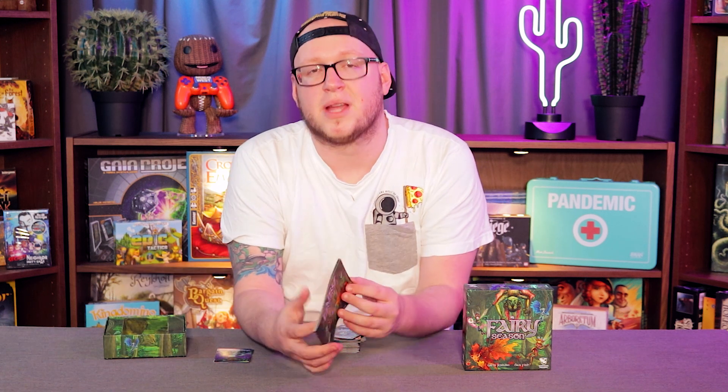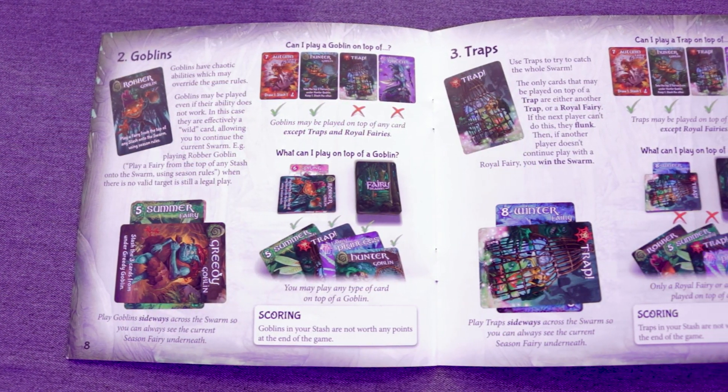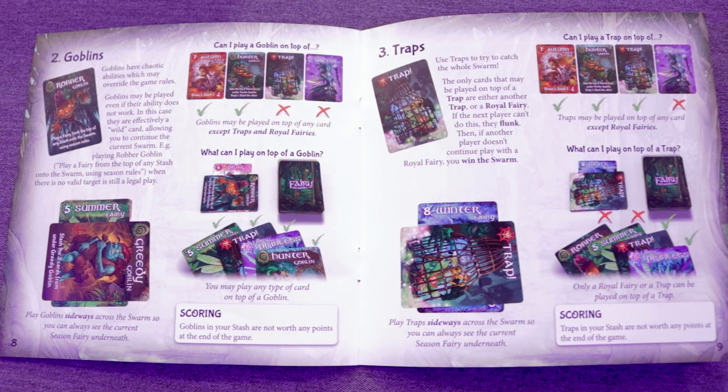My one criticism of the game is that sometimes you end up with a really bad hand — you've only got five cards and there's not a lot you can do to mitigate that. That said, I've got to give a lot of credit to the designers for their really well laid out rulebook. This game sounded really complicated the first time it was explained to me, but reading the rulebook made it so much clearer. Every single card has its own page showing you how to win, how many points it's worth, and what it can be played on top of and what can be played on top of it, so if you're ever confused about how a trap resolves or how a royal fairy can best be used, the rulebook explains it really clearly.